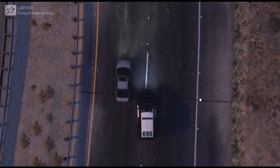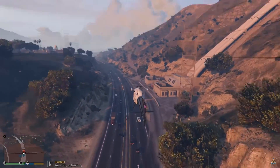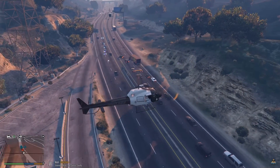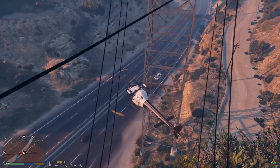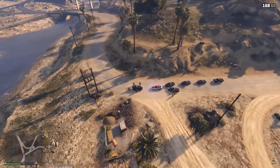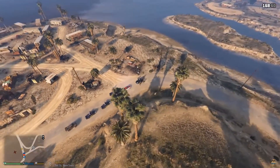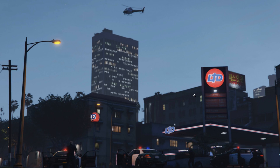Another cool pursuit fix is that the AI helicopter will no longer fly too low. Previously they'd crash into bridges and buildings — you'd hear distant explosions during a pursuit call. Now they'll fly at a proper height relative to the scene. If there's a standoff at a gas station, they won't be flying dangerously low. You can see in this picture the helicopter is well above where the actual scene is taking place.